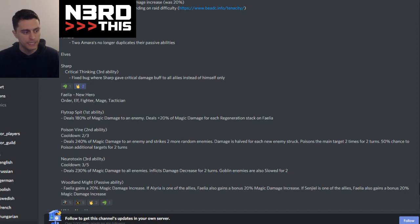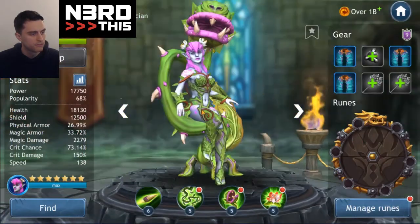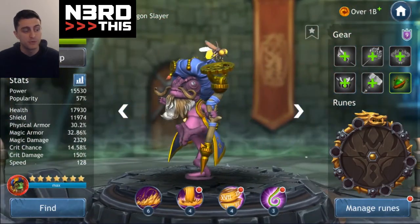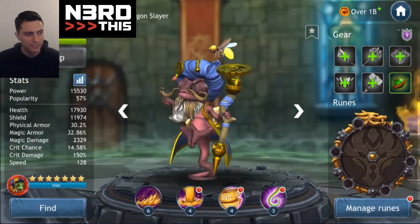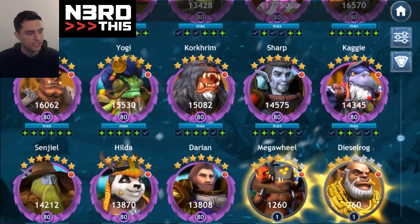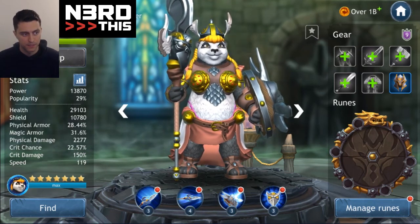And we have three new characters. We have Failia — she's got a few moves and I'm going to do a character-specific video for each of these three. Here's Yogi — kind of a fun thing, he changes colors as he sits in the menu, going from purplish-red to orangish to greeny, kind of like a chameleon. And then we have Hilda. The big question is going to be who's the superior tank — is it Kinley or is it Hilda? I will answer that question in her character spotlight video.